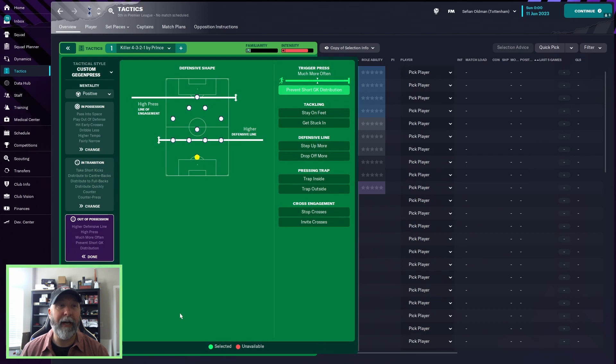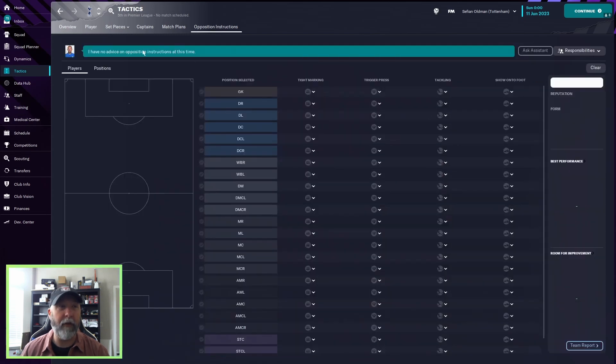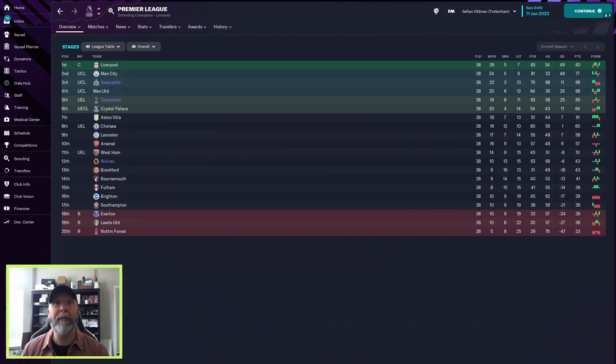Out of possession: a high press, line of engagement higher, defensive line much higher, trigger press much more often, and prevent short goalkeeper distributions. Nothing unusual there — nothing as usual.